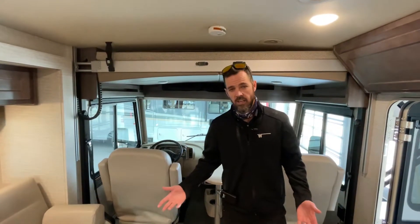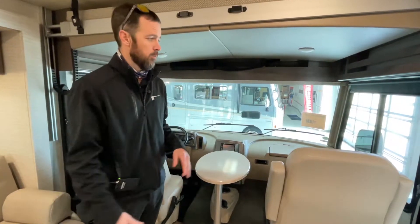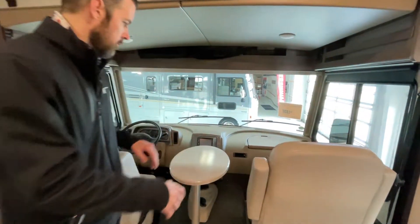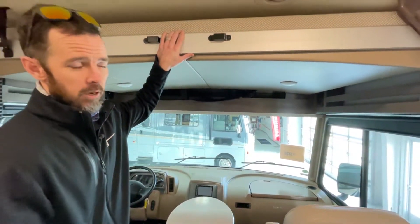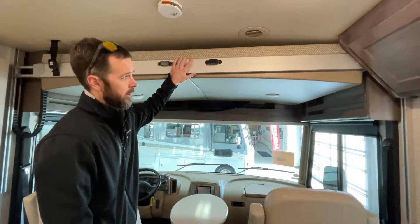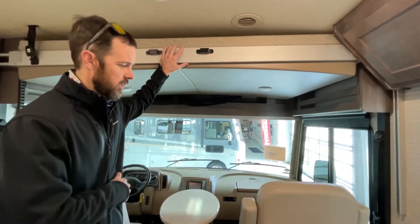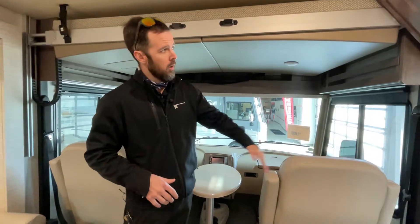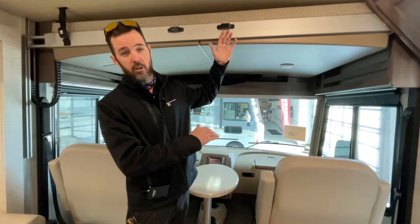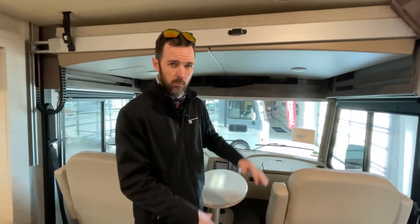All right guys, so we're inside now. One of the really nice things about a Class A in general is this whole front driving compartment — lots of space. This particular one does come with the overhead bed. In my opinion, this is one of the better setups out there. I know this one has been tested up to 1,200 pounds, though technically they rate it at 600 for safety. What's nice is it will actually come all the way down to the top of the chair here, giving you the most room of any of the other bed systems. Most beds come down a little ways and you basically have to roll into it. This one you can almost sit up in — it gives you lots of headroom so you don't have to worry about bumping your head getting up in the middle of the night.